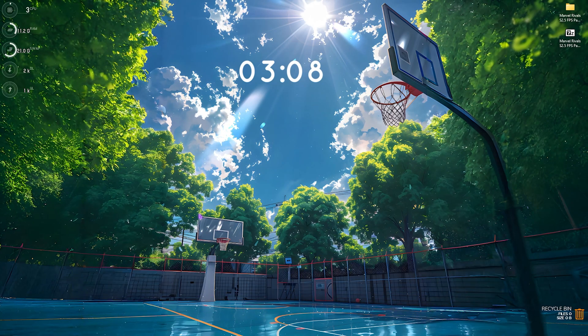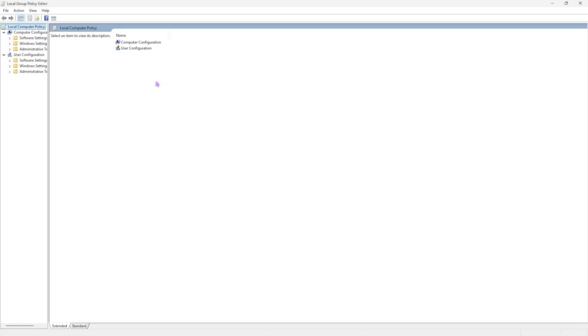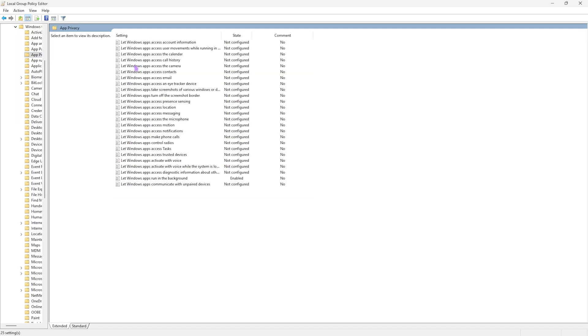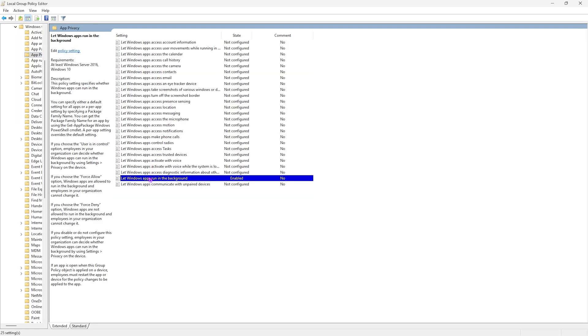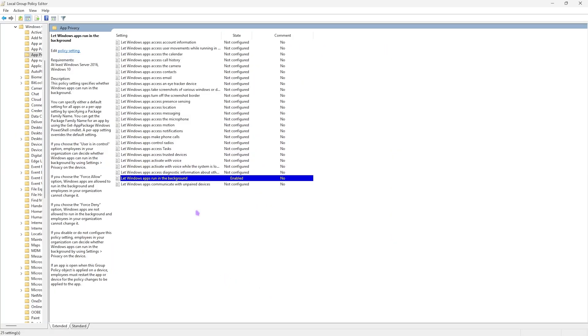The next step is disabling background applications. On Windows 11, search for Edit Group Policy. Go to Computer Configuration > Administrative Templates > Windows Components > App Privacy, and find Let Windows Apps Run in the Background. Double-click to open the policy, set it to Enabled, and for the policy option set it to Force Deny, then click OK. This will deny all applications running in the background, reducing CPU processes and optimizing gaming performance.